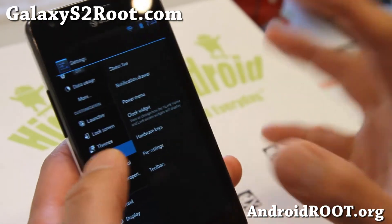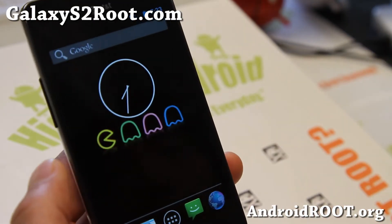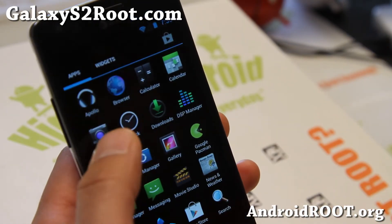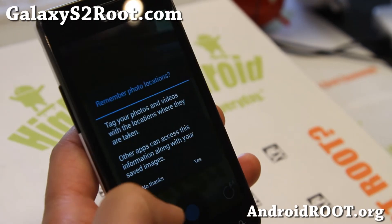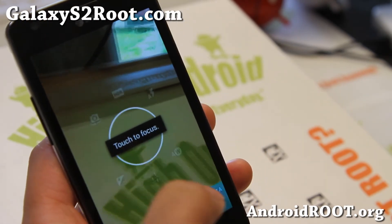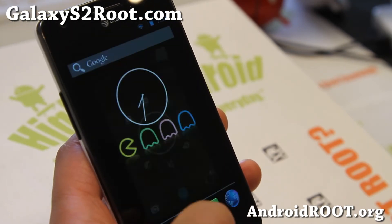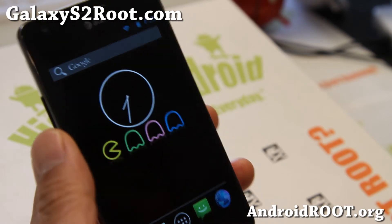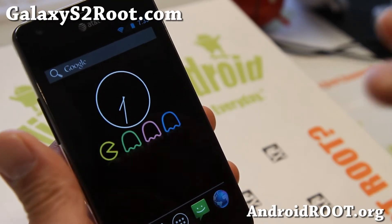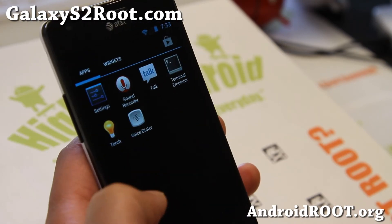You get the stability of the latest Android 4.2.2, and of course you get the Android 4.2.2 camera. This one does not have a Photosphere camera, but does have HDR. To use HDR, you will most likely want to use a tripod or leave your phone very still, as even a little bit of movement will mess it up.